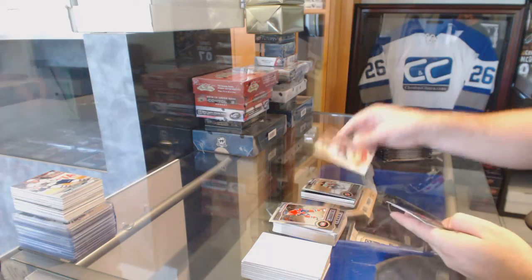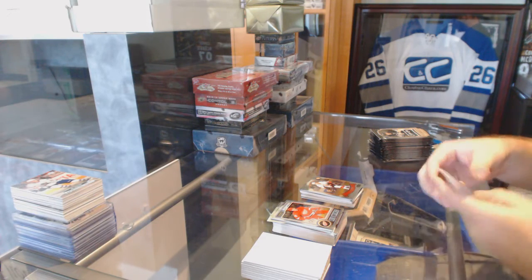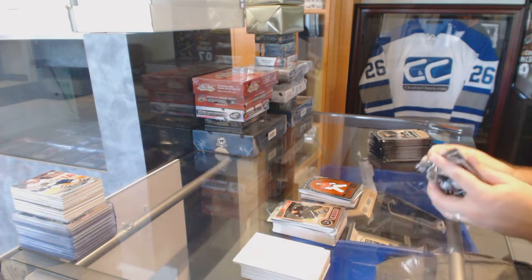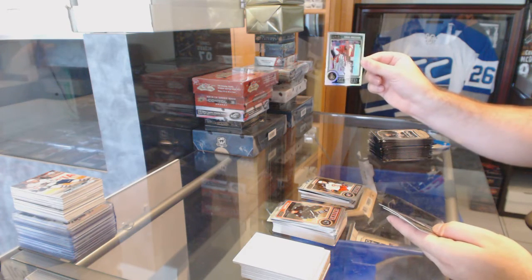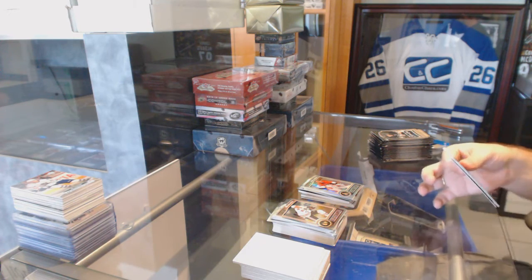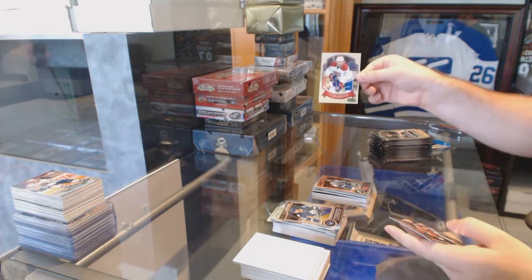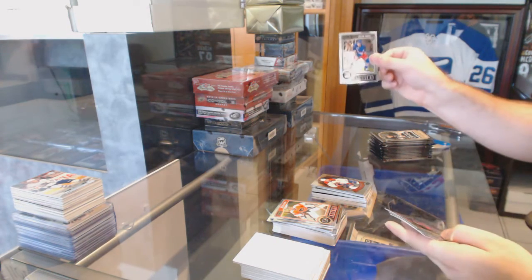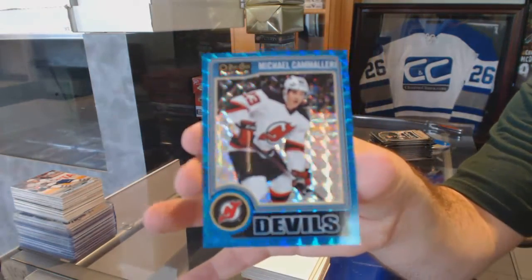We've got our retro for the Ottawa Senators, Curtis Lazar. A rookie of Burakovsky for the Capitals and a Superstars for the New Jersey Devils of Marty Brodeur. Weinberg for the Blue Jackets rookie and a rainbow for the Ottawa Senators of Craig Anderson. Kevin Hayes rookie for the New York Rangers. And we've got a Camilleri Blue Cube, number 65.